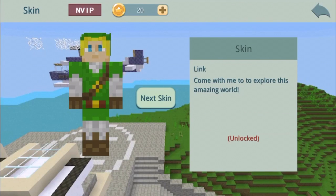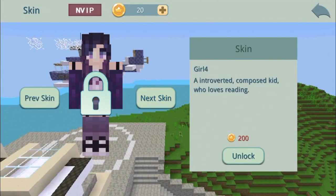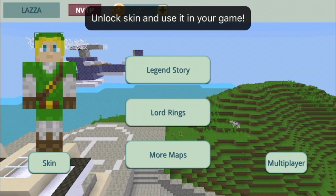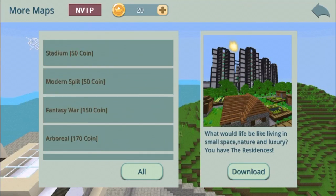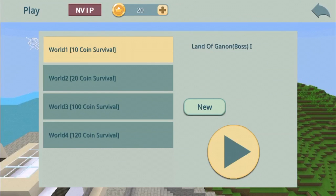You can also change your skin, but as you can see you've got to purchase it with coins. There are a bunch of skins you can choose, and at the end it gets to a bunch of female character skins. Let's get straight into it — you can choose a bunch of maps here. You can purchase to buy all these maps if you really want to. I'm not gonna be buying any maps; we're gonna be checking out the basic one, the Legend Story.